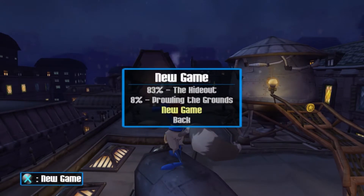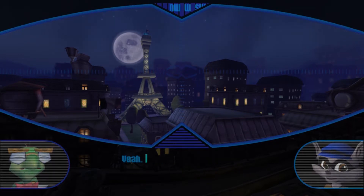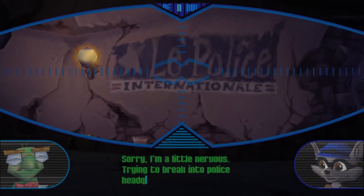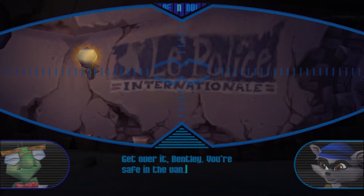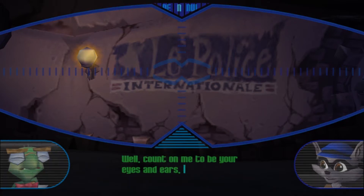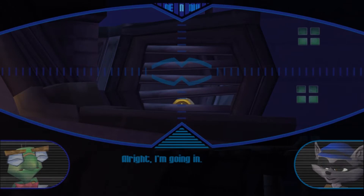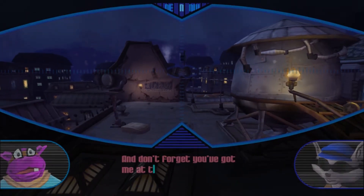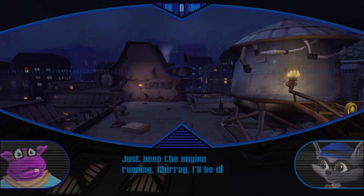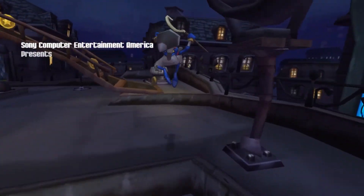New game. Sly, do you read me? Yeah, I read you loud and clear. Sorry, I'm a little nervous — trying to break into police headquarters. Get over it, Bentley, you're safe in the van. I'm the thief here. I've got to steal that file from Inspector Carmelita Fox. Well, count on me to be your eyes and ears, buddy. Got their security system totally scoped. To get inside, you're gonna have to go through that air vent. All right, I'm going in. And don't forget you got me at the wheel, Sly — all you gotta do is grab the file and get back to the van. We'll do the rest. Just keep that engine running, Murray. I'll be down in no time.